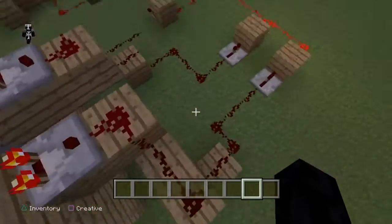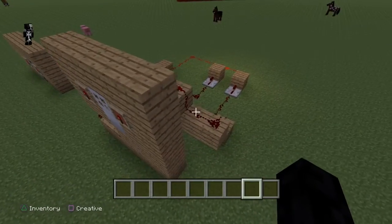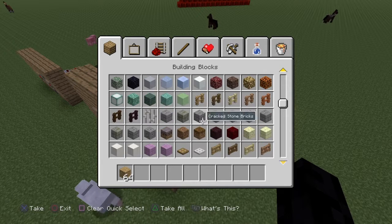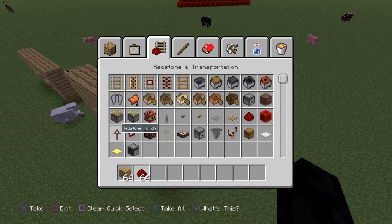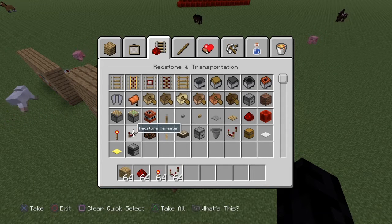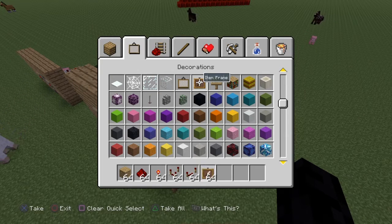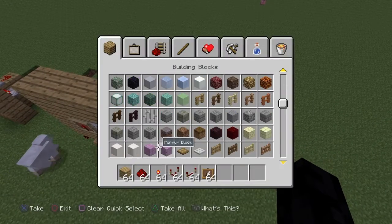I will just be showing you how to build this. What you will need is any block of your choice — I'm just using oak wood — then you will need some redstone, a redstone torch, a comparator, a repeater, an item frame, and a door obviously.